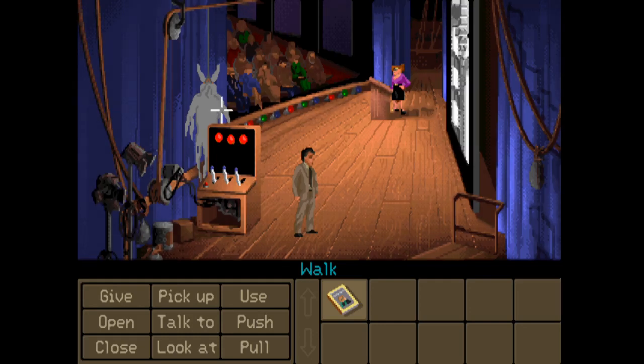Hi everybody, welcome back to Indiana Jones and the Fate of Atlantis for more point-and-click adventure game action. We are right back where we left off in this theater - we're going to try and figure out this little ghost puzzle so that we can go and talk to Sophia about Atlantis. Thank you for all the support and comments on the first episode because it seems like you guys are really excited for this series, which is brilliant.